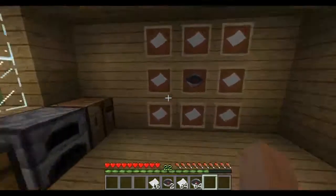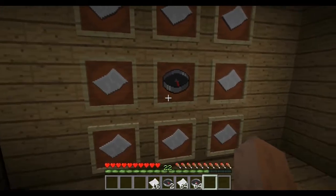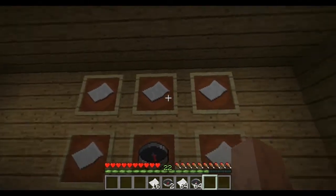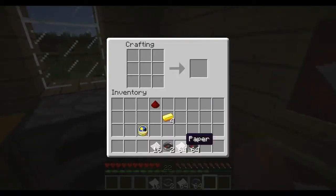This time I'm going to teach you all about maps. Maps are made like so — you need one compass in the middle, and around the compass you place eight paper.